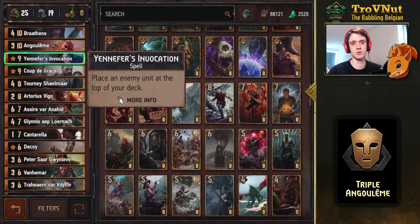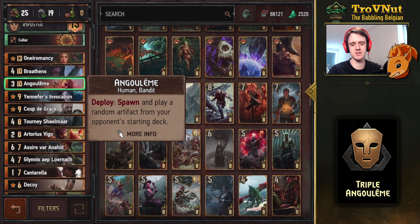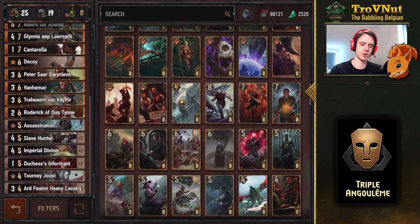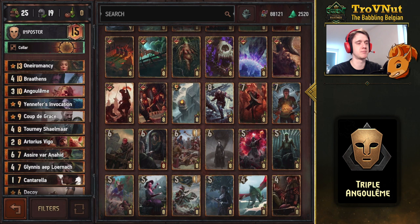Yennefer's Invocation: tall removal, puts the target on top of your deck so you know what you're pulling with Decoy. Then Angoulême — needs no introduction; we'll display that in a minute. And Brathens — also a very powerful Assimilate card that creates and plays a bronze loyal unit from your starting deck, which will always be the Duchess Informant. I only have four unique bronze cards, so we're almost certain to get her. Finally, Impostor — combine it with a powerful unit and destroy it with Van Ammar. Kollig is another lock if needed.